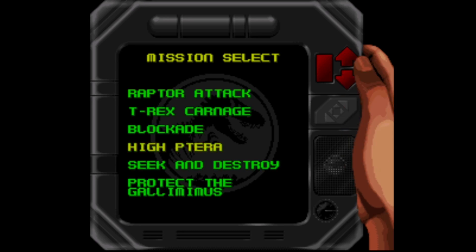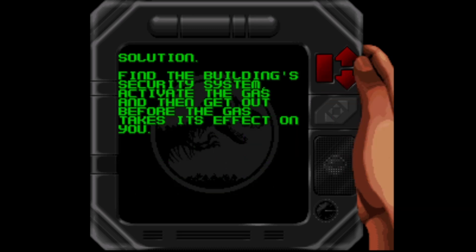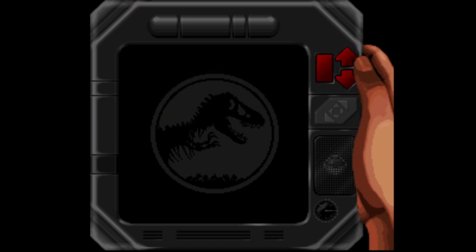So we've got some mission selects here — I'm just going to go for the top one. It says raptors are attacking your headquarters. Unfortunately due to the large raptor population in the building, destroying them individually would take too long. Gassing them is the only realistic option. Find the building security system, activate the gas, and get out before the gas takes its effect on you. We'll accept that mission.